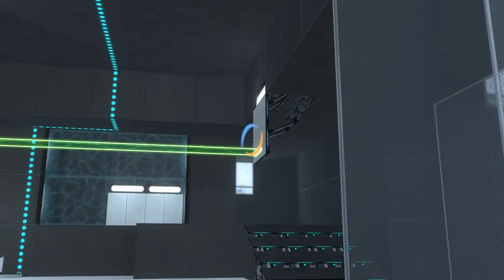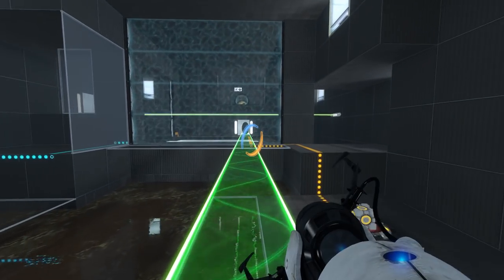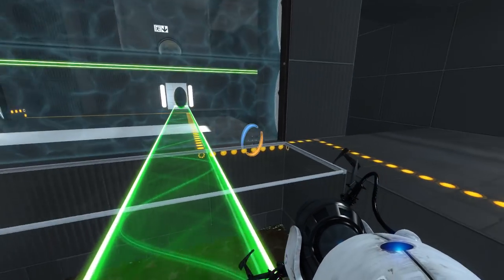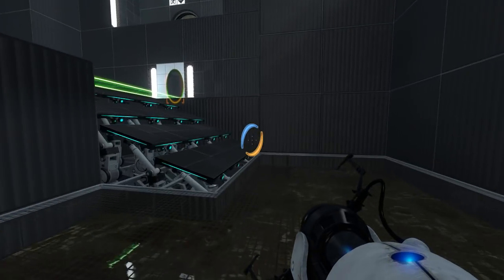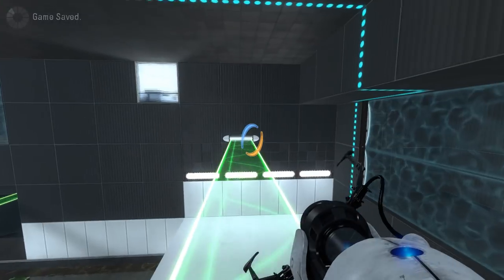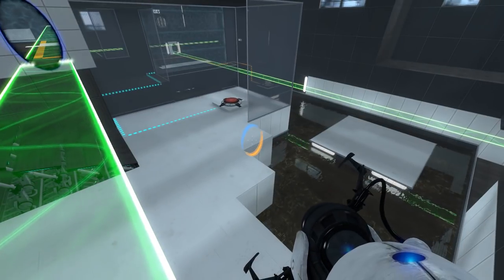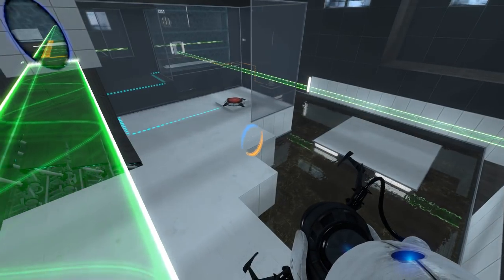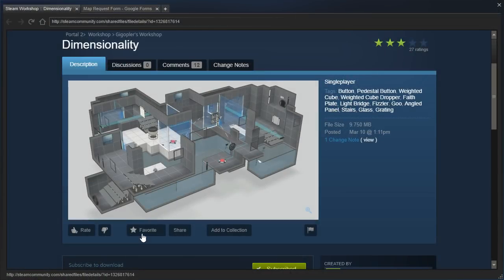Aha! We can do this though - we can change which portal the light bridge comes from. We can change which light bridge we're using, rather. That's something I hadn't considered yet. And then we can just go through here and go through this portal. Clever - I like that. Very clever. I don't think I've played any puzzles with two light bridges used this way. So I really like this. I'm already gonna add it to my favorites, even though I haven't finished it yet.